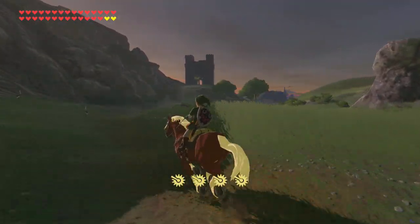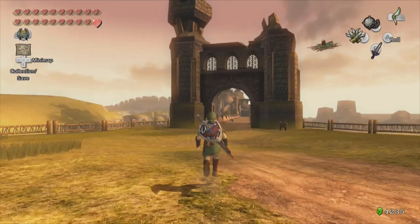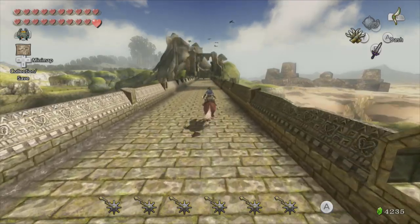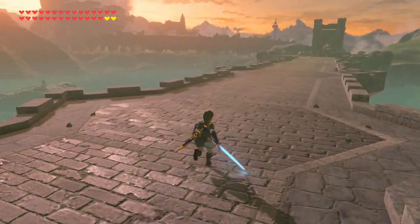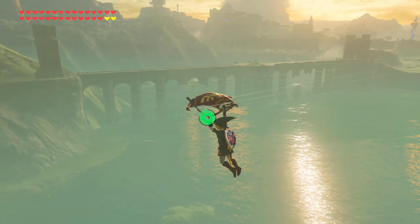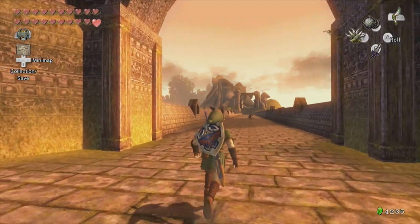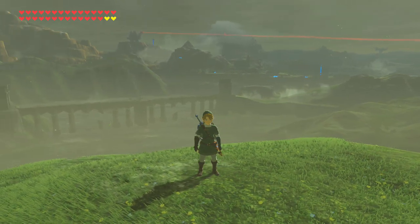To start this off, let's go over the most noticeable connection between these two games, which is the Great Bridge of Hylia. First seen in Twilight Princess, this grand bridge is the main pathway that stretches across the span of Lake Hylia, and actually makes a return in Breath of the Wild that still holds many similarities to the original, like the grand archways found on each side of the bridge. However, considering that Breath of the Wild's version is over three times longer than the one found in Twilight Princess, I do think that this bridge was once torn down and later rebuilt in order to match the size of the ever-growing Lake Hylia.